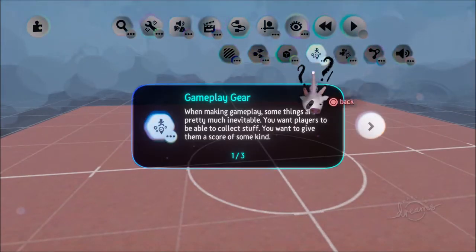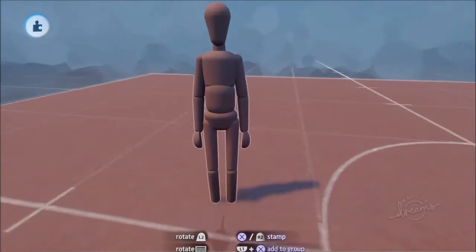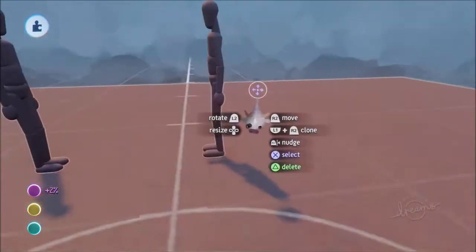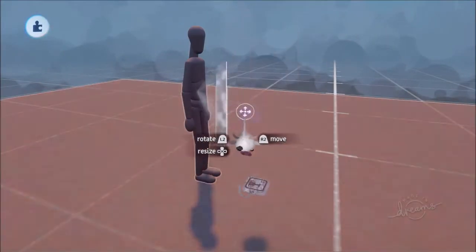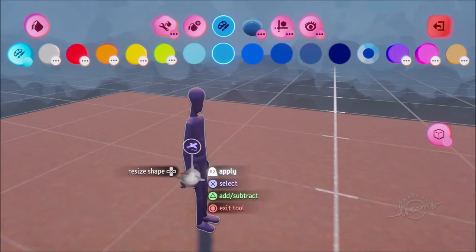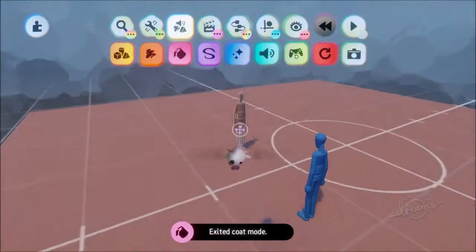First we're going to get some puppets - go to gameplay gear and choose two basic puppets. I'll put one over here and another just there. For clarity I'm going to make our freezer a blue dude, so go to modes, coat mode, and make them blue - now we know who our freezer is.